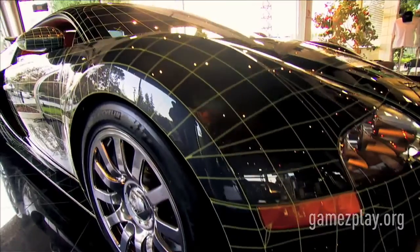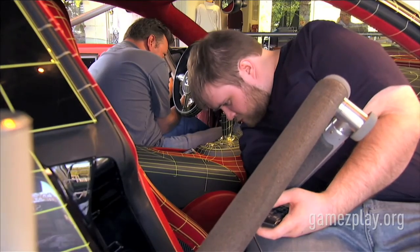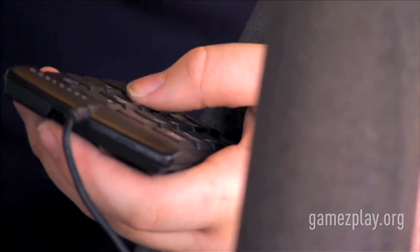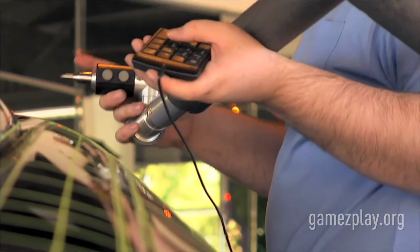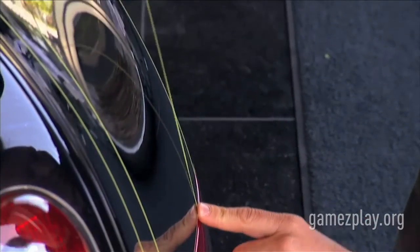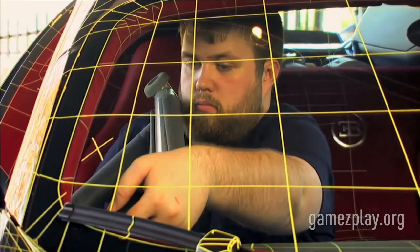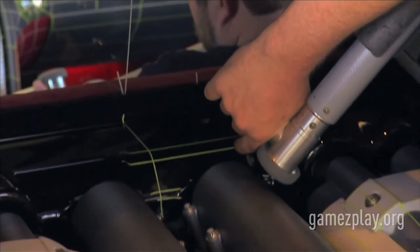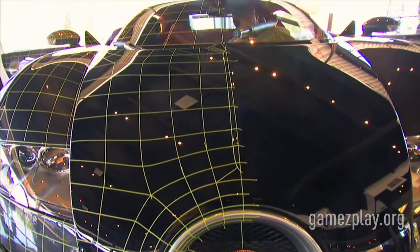Once we've identified the car that we want and we've located it, we send a team of subject matter experts out there to either photograph the car or scan it digitally. This is, in some ways, the most exciting job on the team because you get to put your hands directly on the metal of cars that most people will never see in person.